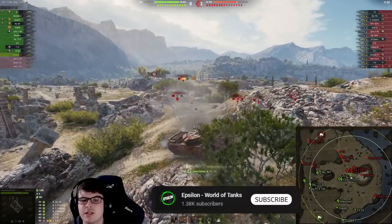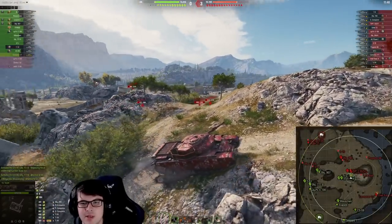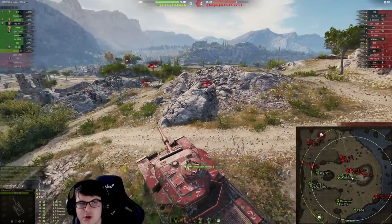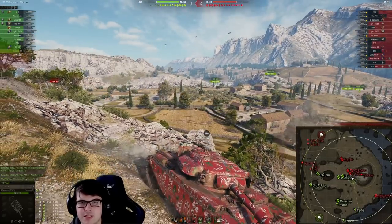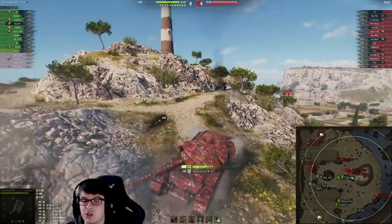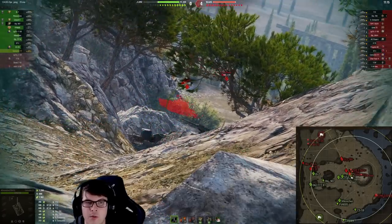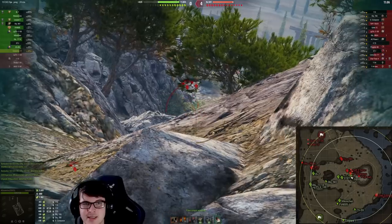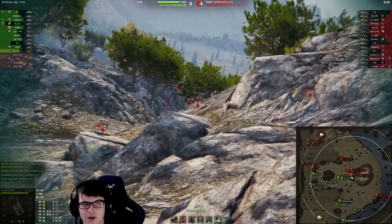This match is already looking like it isn't going to end up all too well for the Centurion's team, because not only have the enemy team somewhat taken the middle of the map, they've got a medium/light tank on the hill, plus the Char Futur and the Progetto behind him who can spot your teammates and deal a ton of damage. Because the Centurion player knows exactly the plays you have to make, he gets into a position where the enemy team has to either poke up to get damage on him, or the tanks in front don't get an easy shot.